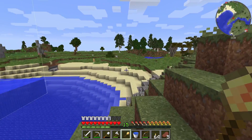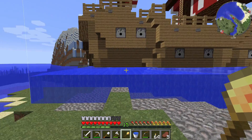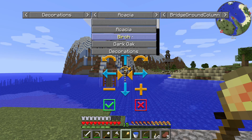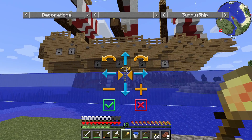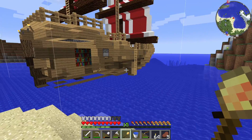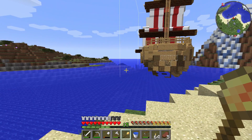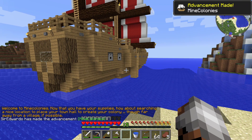With every building that we build, it kind of looks like this - this is the blueprint and our builder will come and build the blueprint as soon as we accept it. Let's put it there and we'll have fishing docks here, then a dock going out that way, and maybe some more this way too. I think that's good - hit confirm.